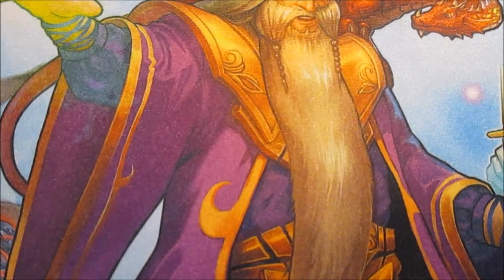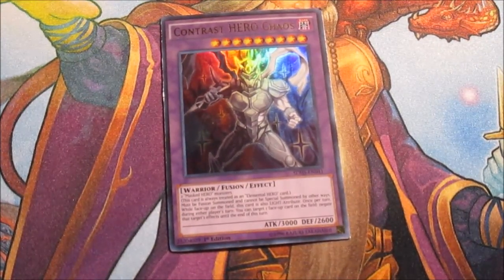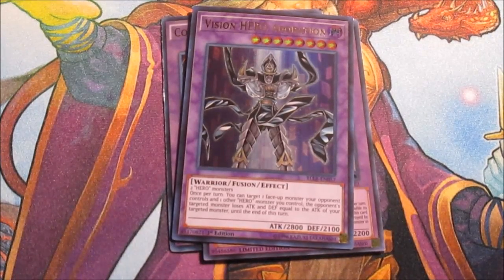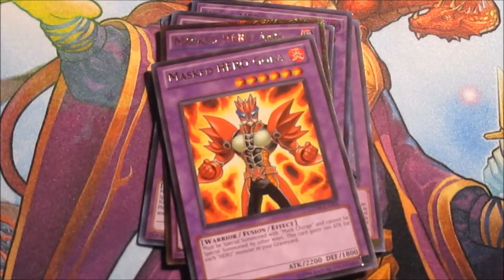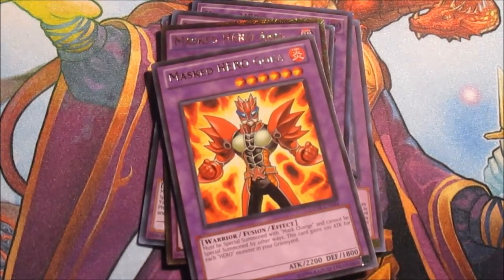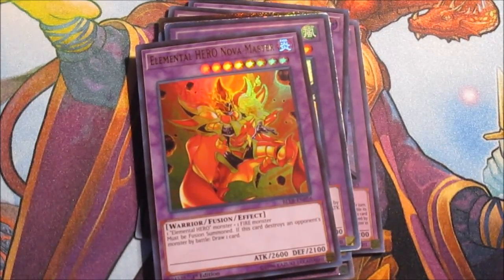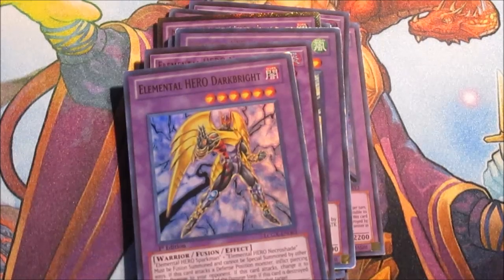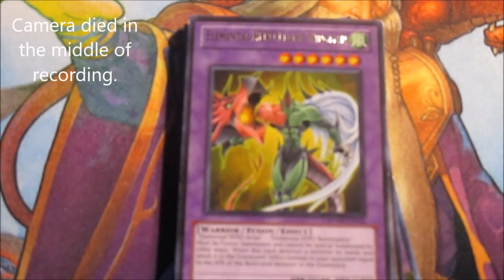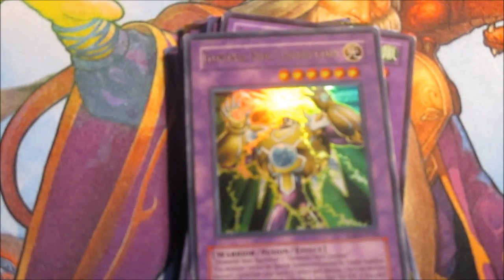On to the extra deck before my battery dies: Contrast HERO Chaos, two Masked Heroes. If it were link format I couldn't do it, but I can bring out Masked HERO Core. Vision Hero Adoration is probably the easiest one to get out of the whole deck. Masked HERO Divine Wind is why I have Avion, Masked HERO Anki for Dark, Goka for Fire. For Elemental Heroes: Absolute Zero for Water, Great Tornado for Wind, Nova Master for Fire, and others as targets for Prisma. I also run Elemental HERO Flame Wingman as a target for Burstinatrix and Avion, and Elemental HERO Thunder Giant for Clayman and Sparkman.